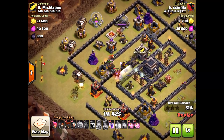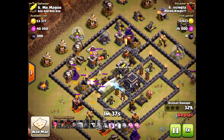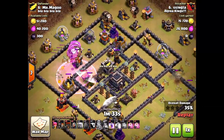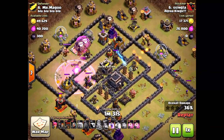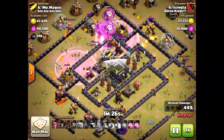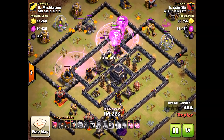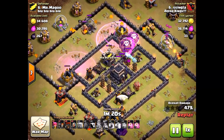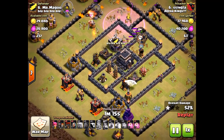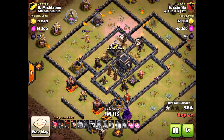Here comes the air portion of the raid. The Wizard Towers actually do stay on the hound, so I was proven wrong — but it doesn't matter. The reason why he failed: he didn't take out that third air defense and no X-Bow with the ground portion. I knew it was going to be a fail unless the level four hound survived forever, but even the level four hound was taken down very quickly. The air sweepers are causing damage, the X-Bows are pointed up, and it's just total annihilation — bad attack all around.